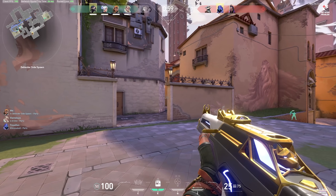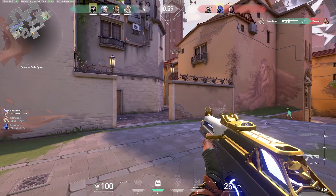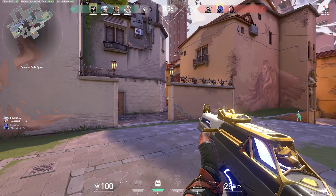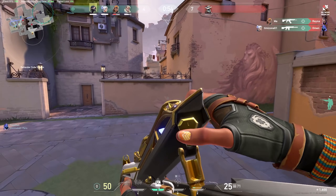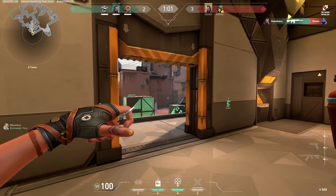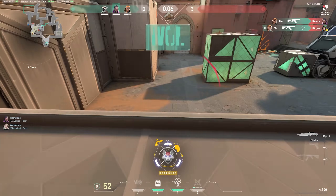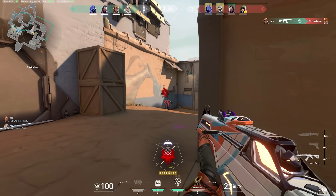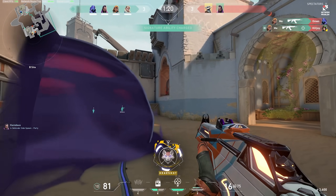For example, I'm holding this very tight angle anticipating the Reyna to peak. If I'm not confident in my reaction time, I should be holding an angle that caters to my mechanical skill better. It's a very tight window to react to the visual stimuli, but I'm able to kill the Reyna because I know how fast I can react. You'll see that a lot of pro players tend to leave a gap between their crosshair and the wall to compensate for reaction time.